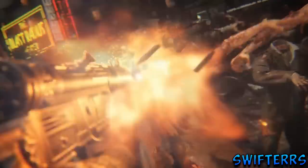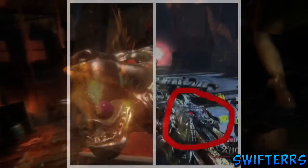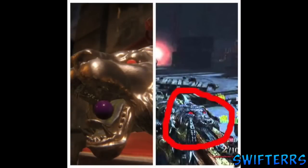Mob of the Dead and Shadows of Evil are connected in some way, and a subscriber of mine on Twitter known as Jellyman tweeted me this picture that you guys are seeing on screen right now. On the left hand side we have Dr. Monty's Gumball Machine and on the right hand side we have the Blundergat from Black Ops 2's Mob of the Dead.